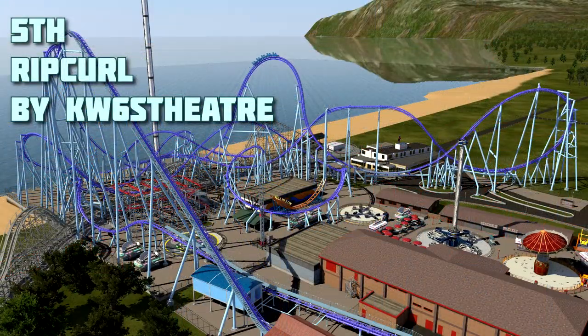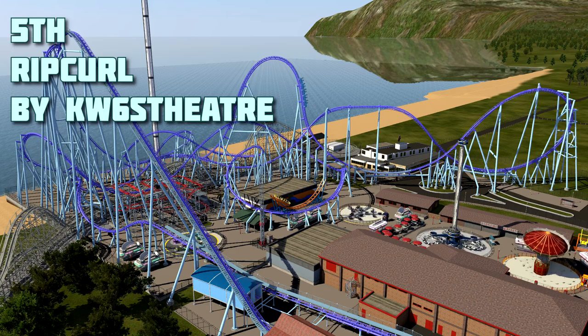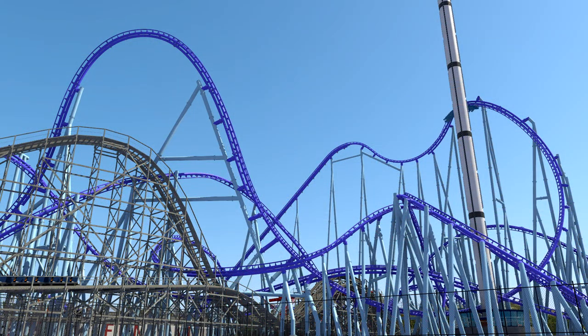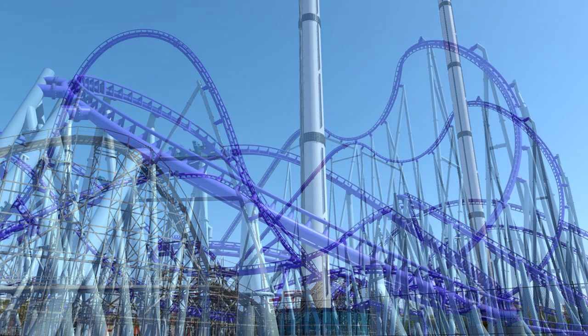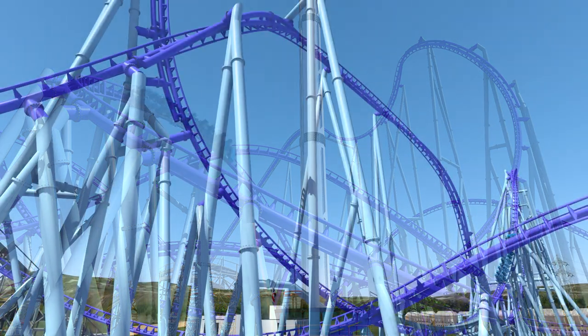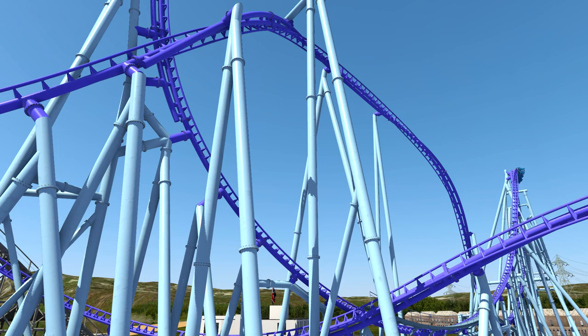At number five, we have Rip Curl by KW6S Theatre. This ride has a really good flow of elements, and off-ride it does look incredible and extremely unique. Although some places on it had a lot more supporting than was probably needed, which could have knocked it down slightly. That element surrounding the observation tower is insane, alongside the outwards bank dive — both of them incredible. The ride definitely does what it intends to do, and more, and is an all-round insane coaster.